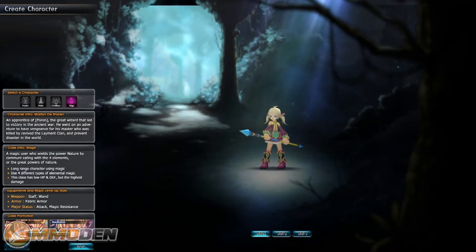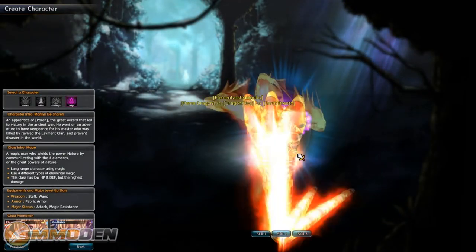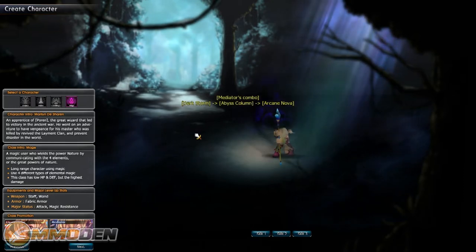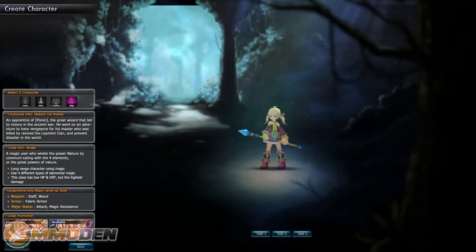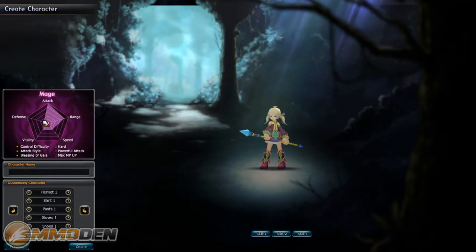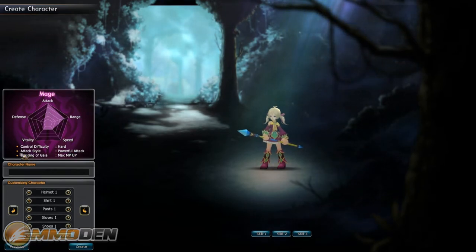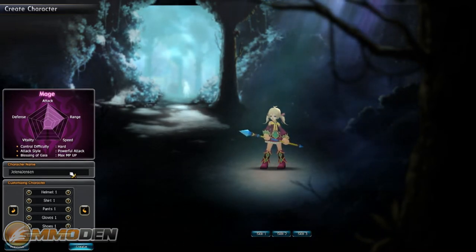We're going to make a Mage. You can see the animations of the different skills - lightning balloon to lightning star, some pretty cool combos. There's the flame dragon to dragon dive, and the dark storm to arcane nova. Each class has attacks that slowly progress into combos as you use them. The mage grid shows high attack range, no defense, very little vitality and speed, control difficulty hard, with powerful attack and max MP up bonuses.